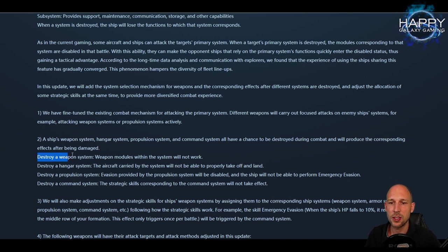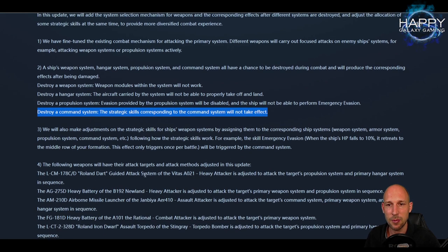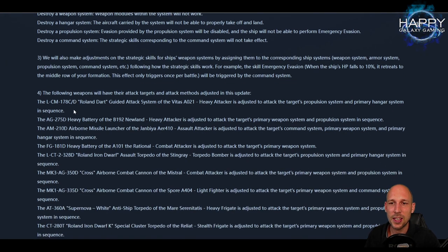The patch will give us multiple options: destroying the weapon system (what we most often did, but previously only the main system), destroying the hangar system, destroying the propulsion system — meaning evasion rate goes down. This might be the game changer versus the Carillion. There will also be strategic skills moved to the common system so they can be disabled. They will adjust strategic skills for ships' weapon systems to be assigned to the common system.